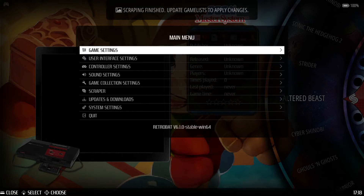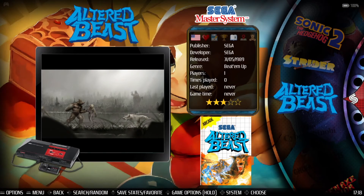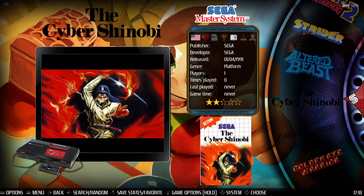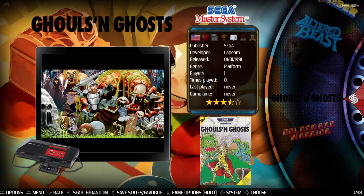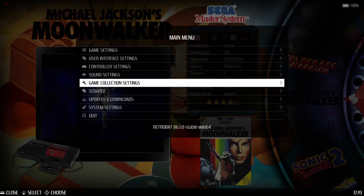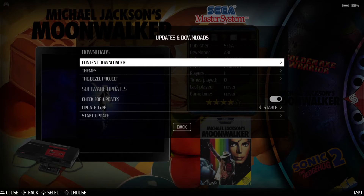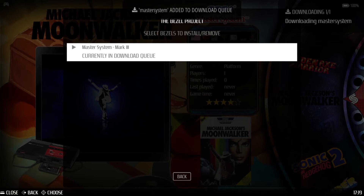Scraping finished — update game list to apply changes. Go into the main menu by pressing start, then Game Settings, Update Game List, and yes. We now have some artwork and some preview videos. Now we're going to open the main menu again, go down to Updates and Downloads, then the Bezel Project — from here we can download some bezels to go with this. Let's download Master System and wait for it to download and install.